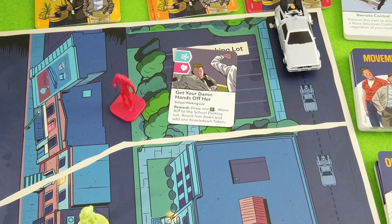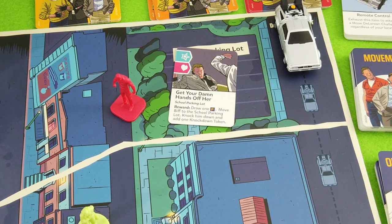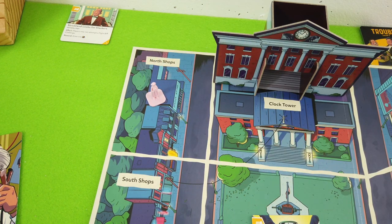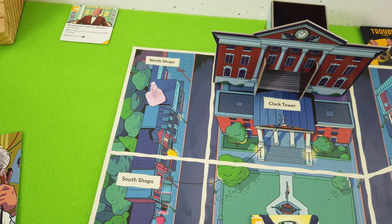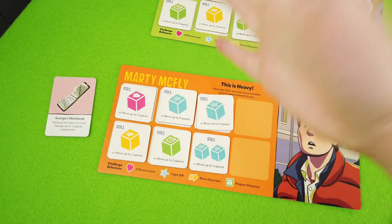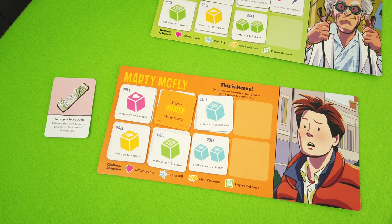Right now Biff is already next to the DeLorean, so overall that's not the worst thing. But we still have to move Lorraine from George's house to the North Shops. One, two - I think it didn't really matter in this case because we had to spend two movement tokens anyway for Marty to move down to Lorraine. That was really not too terrible. So let's stick to the plan and use this tile to move up to three spaces.